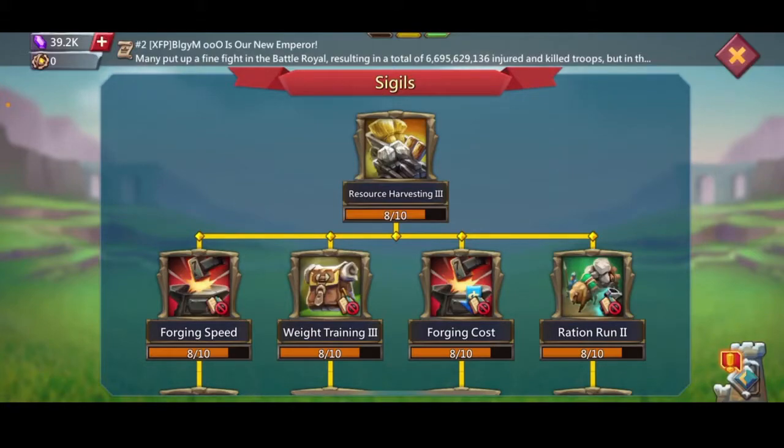Hey, what's up guys? It's the Royal Greats here and I'm back with a video. Today I'm going to show you the Sigils tab. It is an important tab, especially when you're going for Wonders, because Sigils are used to boost your attack, damage, or defense — whatever you want to use when you're taking Wonders like the base or the forts.